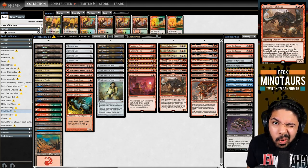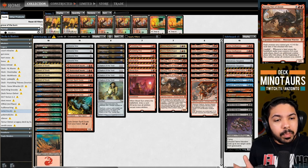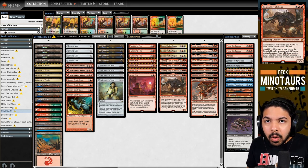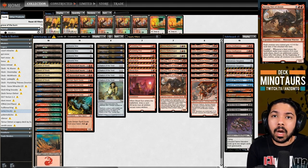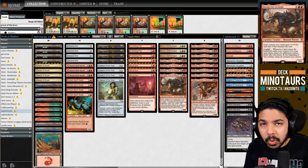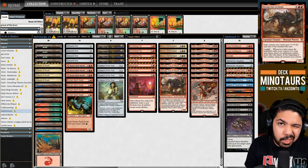Moraug is a pseudo-lord at six mana: each creature you control gets +1/+0 for each time it's attacked this turn. The key ability is Landfall - when a land enters your control during your main phase, you get an additional combat phase afterwards and untap all your creatures. Sequencing is critical: play Moraug in your pre-combat main phase, attack with your Minotaurs, then play a land in your second main phase to trigger the additional combat. If you mis-sequence it, your creatures won't untap.